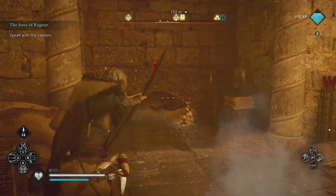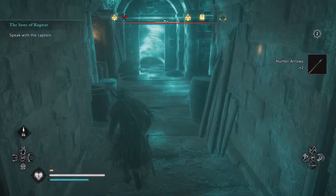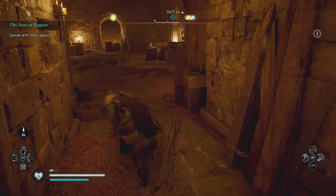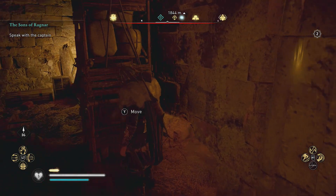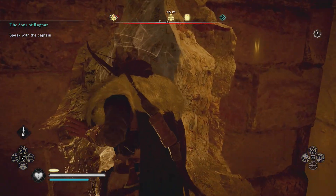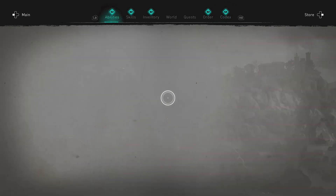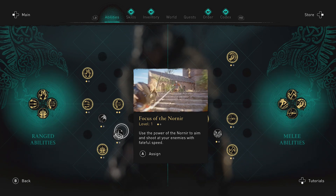Take out the guard on patrol with your bow, then handle the next one. Keep going down the stairways — there are different directions you can go. If you go the right way you'll find an ability as well as a carbon ingot. That carbon ingot is inside a second tiny crypt you need to crawl through, and on the far side you'll find another small area where you get the ability. This one is the Focus of the Nornir — it slows down time for you so you can pull off a bunch of shots while moving quickly. It's a really good one — I can't wait to try it out.